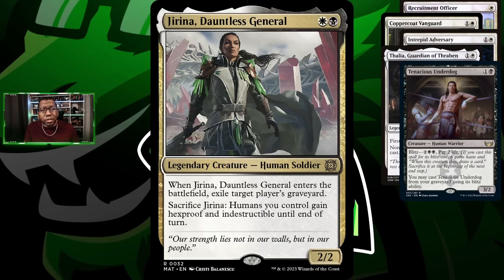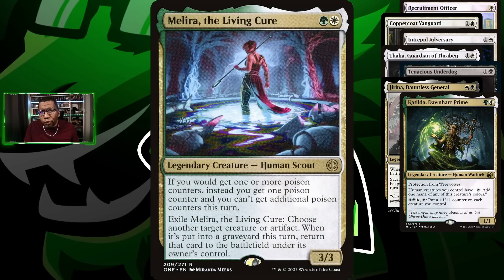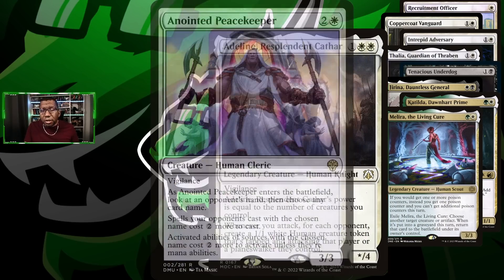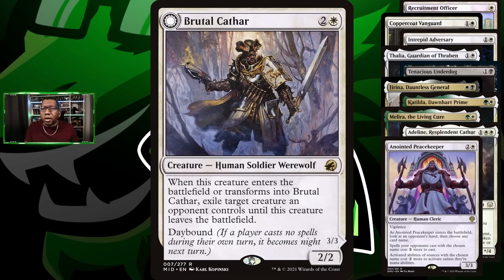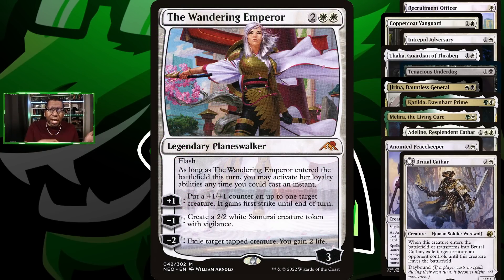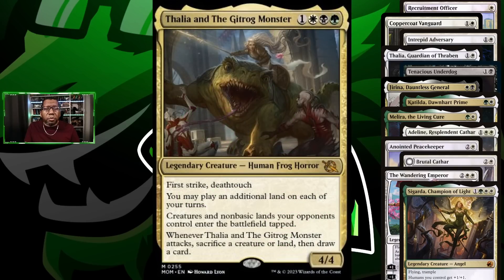One of the reasons we're playing black is Tenacious Underdog — not just because it's a three-power attacker, but it gives us a way to draw cards later in the game if we get in a bad situation. Another reason we're playing black is Jirina, Dauntless General. This card is good for removing your opponent's graveyard — no Atraxa or reanimator shenanigans — but also it can protect your creatures with both indestructible and hexproof. Really underrated and should be played more. We're rocking a couple of Katildas, Malira — saves another creature — Adeline for tokens and a big body, and Anointed Peacekeeper to slow down your opponent from those sweepers.